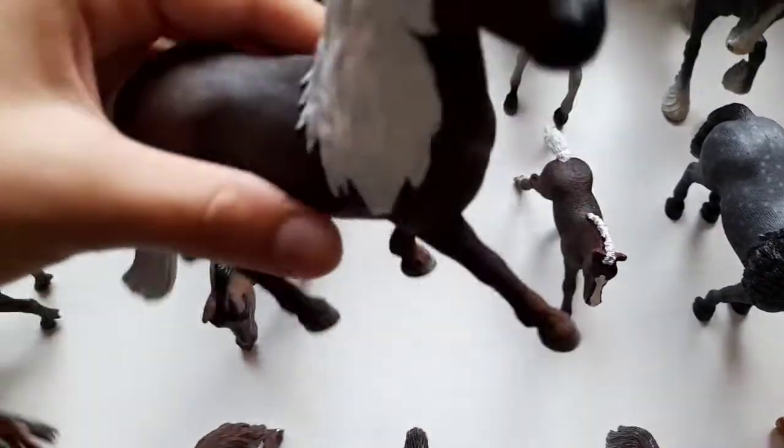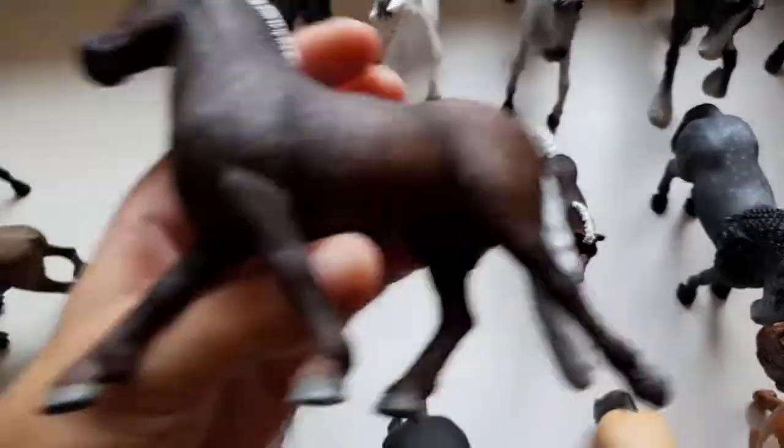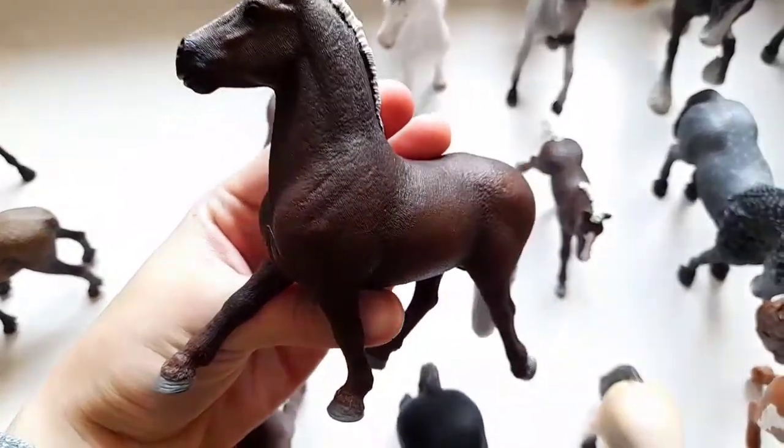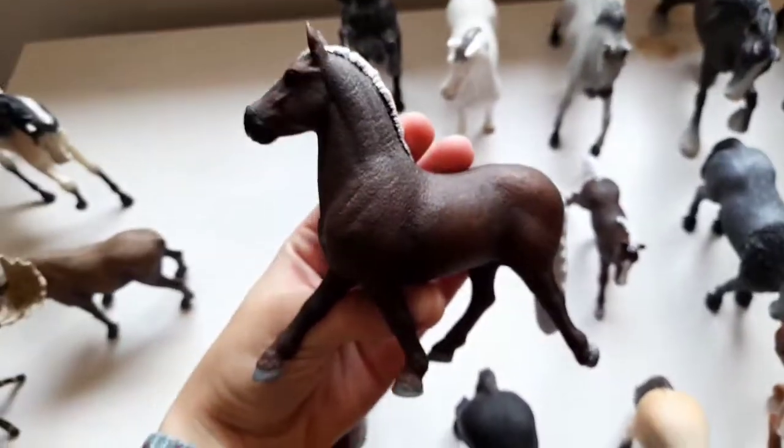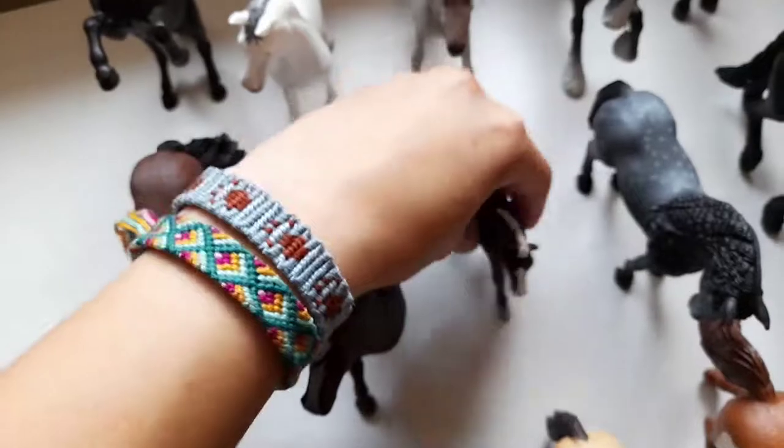The next horse is another draft horse and his name is Faramir. He's so chunky, he's so cute also — and he's the Black Forest stallion.